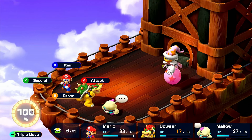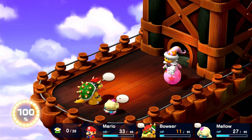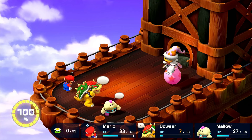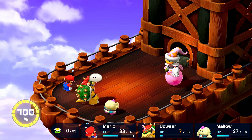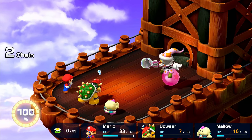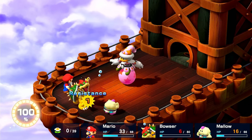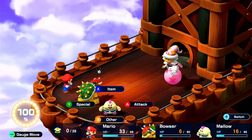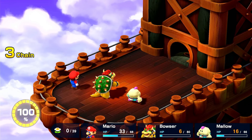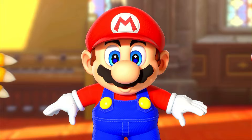Grate Guy hits Mallow with an Echo Finder, making it so he can't use specials, which is fine, so I jump for 148 damage. He puts Bowser to sleep, and I defend with Mallow. I can't jump, so I do a regular attack with Mario. I then hit Grate Guy again and defend, then hit him for 180-something damage, taking out Grate Guy. And with that, we move on to the cake.